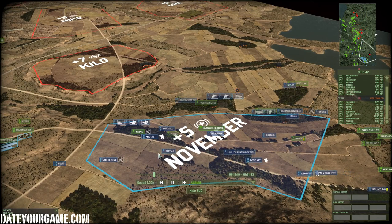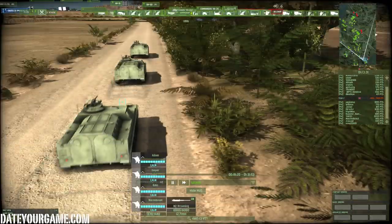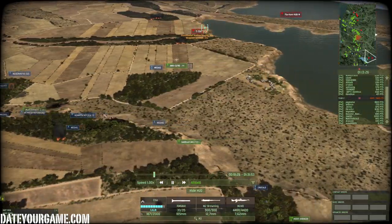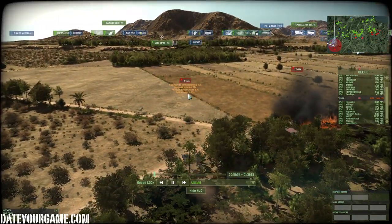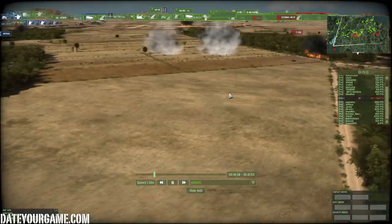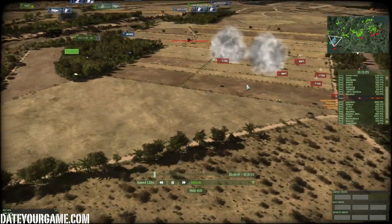I decided to mostly bring a reservist — an inexpensive one — because if you want to push forward you need to know what's going on. Reservists are probably the least expensive recon you can have. There's an AMX-13 actually shooting at a T-72A, but the enemy is pushing in with a few tanks and a BMPT, which is a really effective unit.